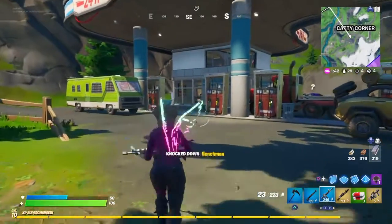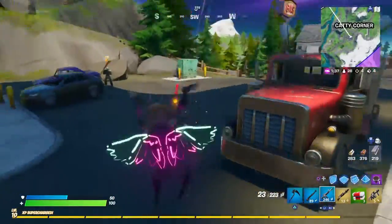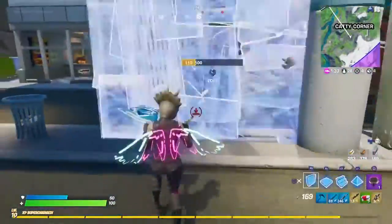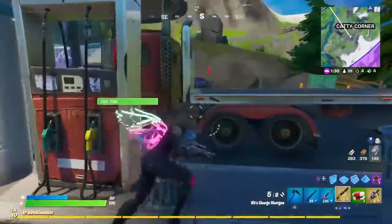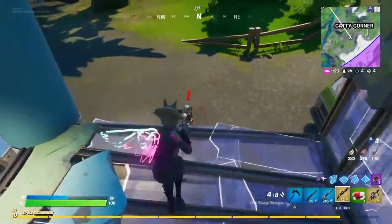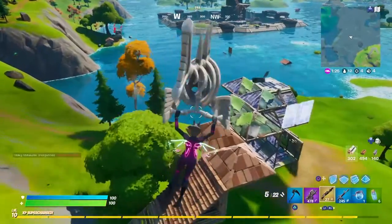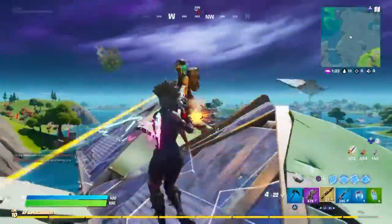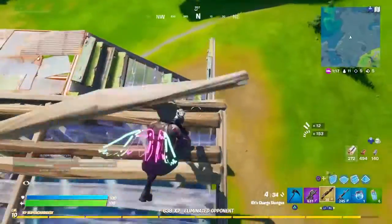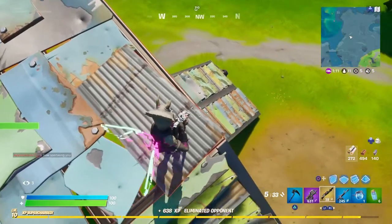Marauders are new NPCs that roam the map and drop higher level gear when defeated. These are pretty much like the zombies from Chapter 1 that were in Retail Row, except they're like something you'd drop from a decoy. They come in pairs and they're absolutely nasty, so you're going to have to step up your game to kill these guys. But they drop mats, shields, and really good guns, so they're worth going around and killing. They're totally worth it.